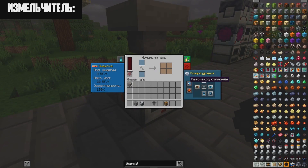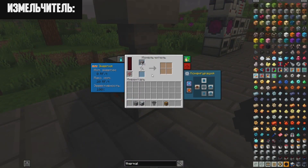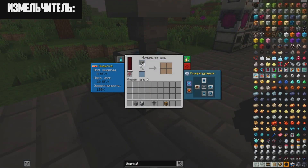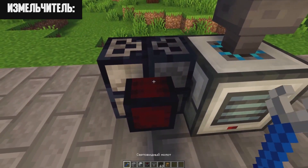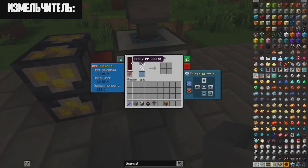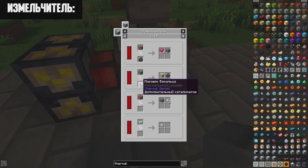Two buttons significantly speed up loading and unloading of items. When you press one, 64 items instantly fill the slot. Pressing the orange button pushes objects out. To power the Pulverizer, place the Sterling Generator next to it and rotate the red side to face one of the Pulverizer's faces, then add fuel and energy will be supplied. By adding silicon or basalt powder to the bottom slot, you increase the amount of additional drops from ores.